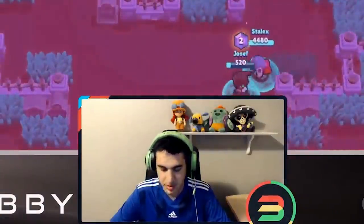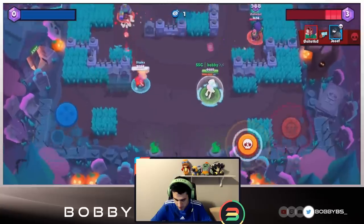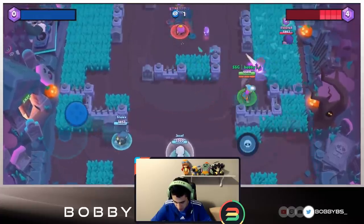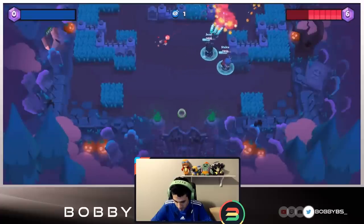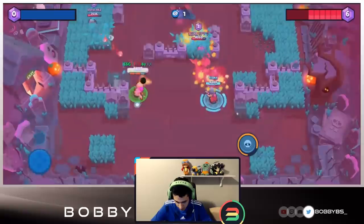It's okay if I go down here to be honest because I'm very close to having my super charged. You want to get the kill but it's not the end of the world if you go down early in a game with Tara. I'm going to bait that Rosa - let's get some shots off on her. She's going to pop her super, we're going to go down again. Apparently we didn't get her - not looking very good for us.